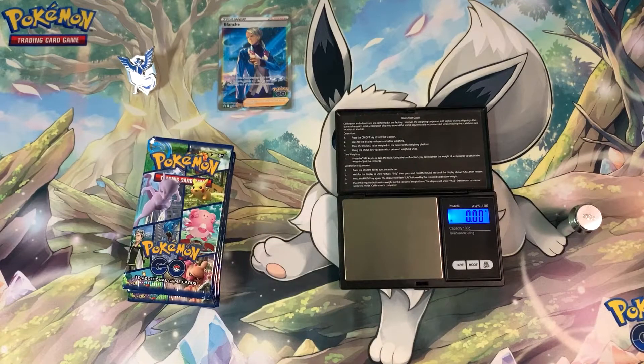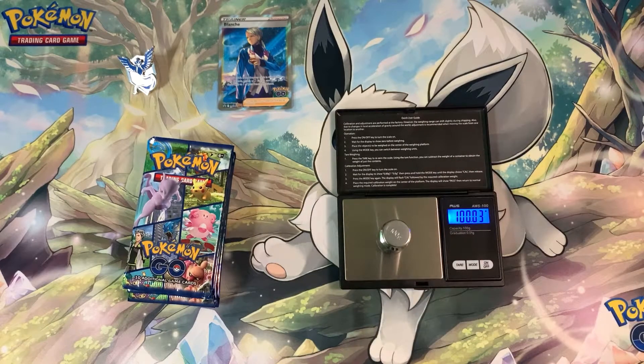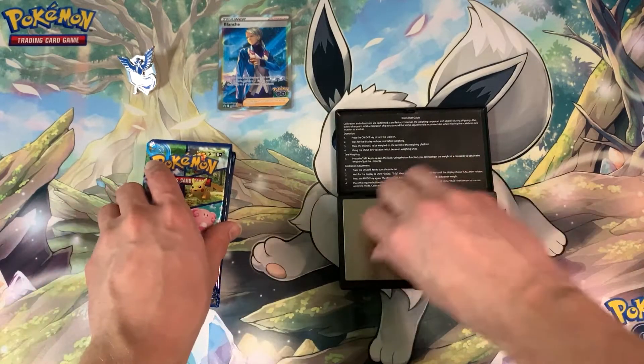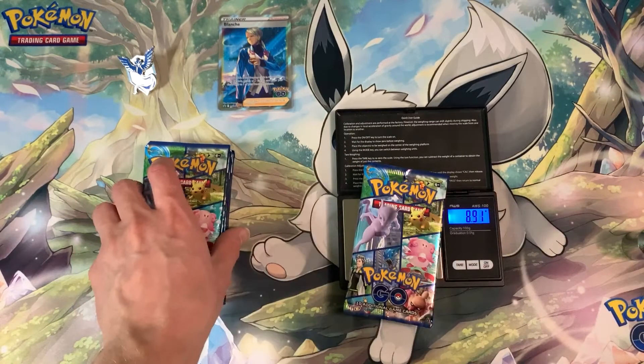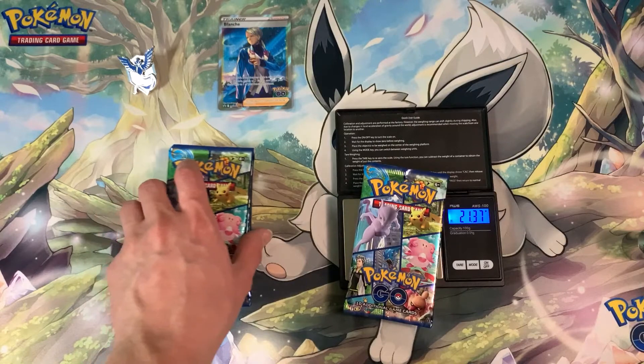Let's turn on my scale. If you guys want to weigh packs like me, the link for the scale I use is in the description down below — I got it from Amazon. This calibration weight weighs in around 100 grams, which is good. Now let's weigh all the packs and organize them from lightest to heaviest.